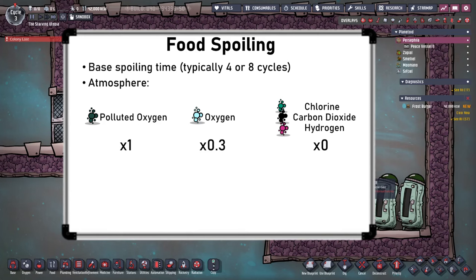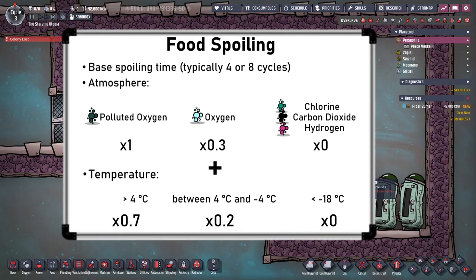For temperatures, if the food is above four degrees Celsius, then it will spoil normally, but this is reduced by cooling it down below four degrees, which is easily done in a fridge. Cooling it further to below minus 18 degrees puts it in a deep frozen state, which will also reduce this modifier to zero. Just remember to keep food in a sterile atmosphere, use fridges to cool, and later on deep freeze with a cooling loop.